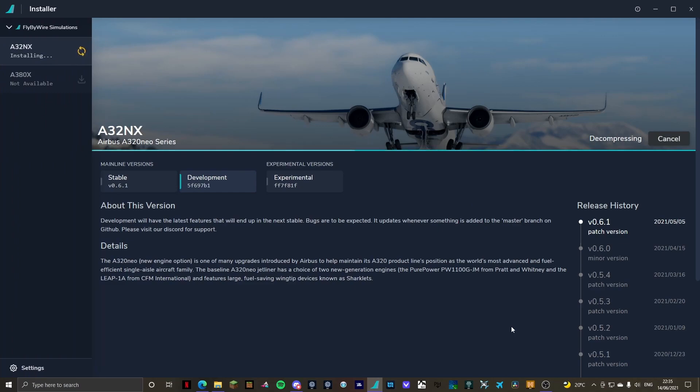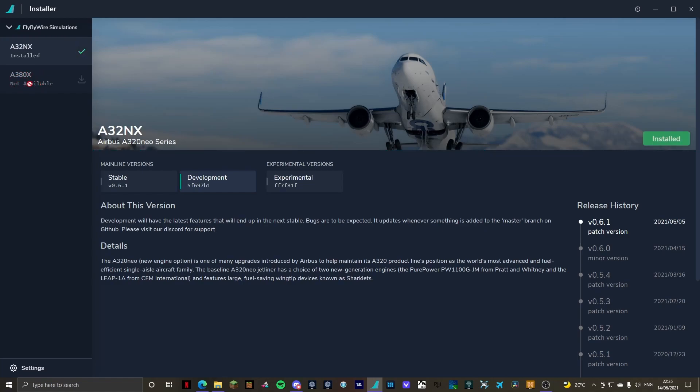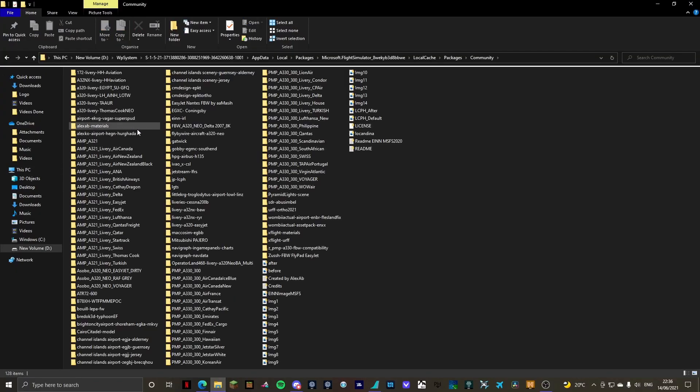The FlyByWire install is pretty much done — it's just quickly finishing the update. To make sure everything's gone correctly, we should see a green light that says Installed. And there we go — Development green, it's installed, which means everything should have gone correctly. If you want to double-check, go into your community folder and you should see a FlyByWire aircraft A320neo folder. If it's there, perfect — close the community folder and load up your sim.